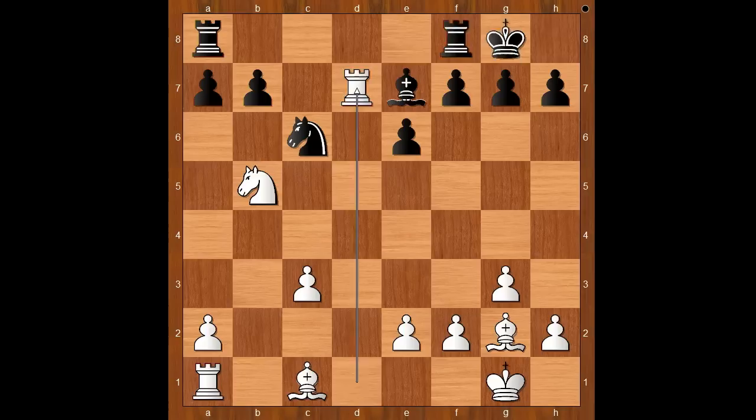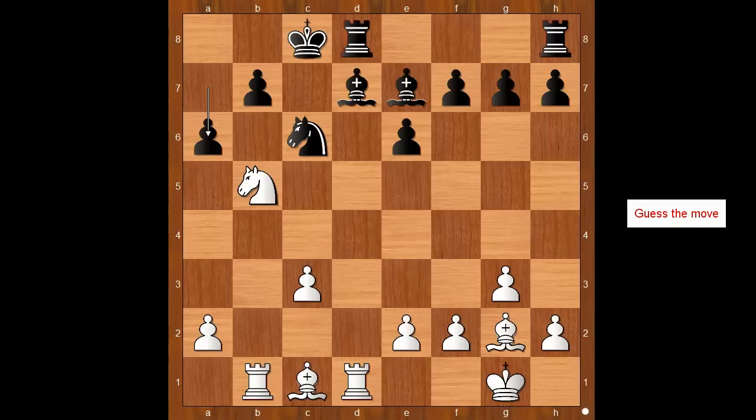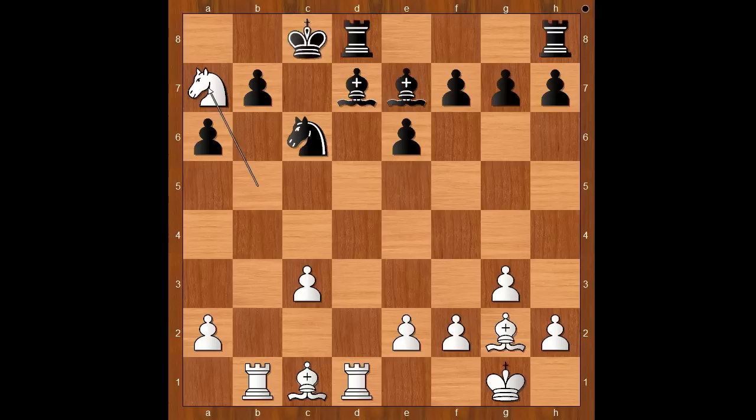So we have castling queenside — we call it castling into it. Rook to b1, a6, attacking the knight. What is the best square for the knight? Please pause and find the best move for white in this position. Did you find this lovely spot — knight to a7 check!